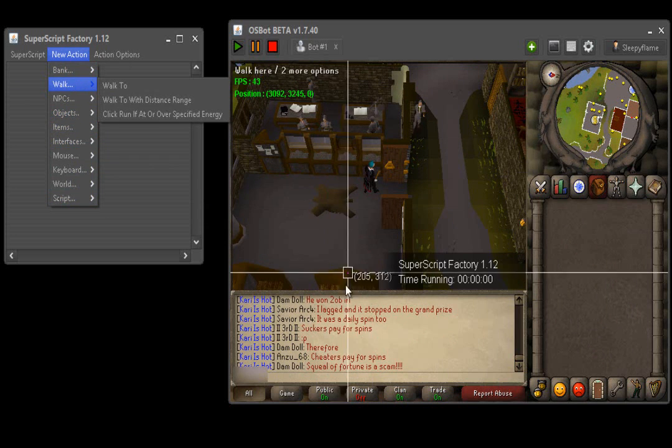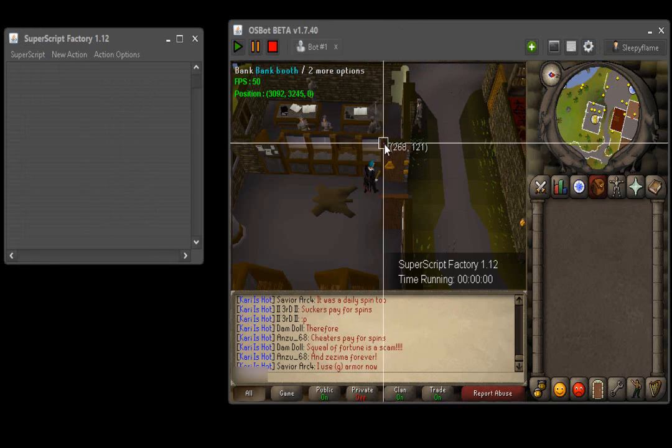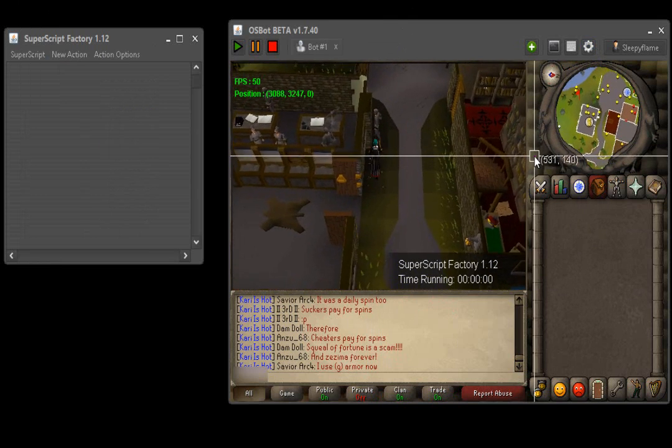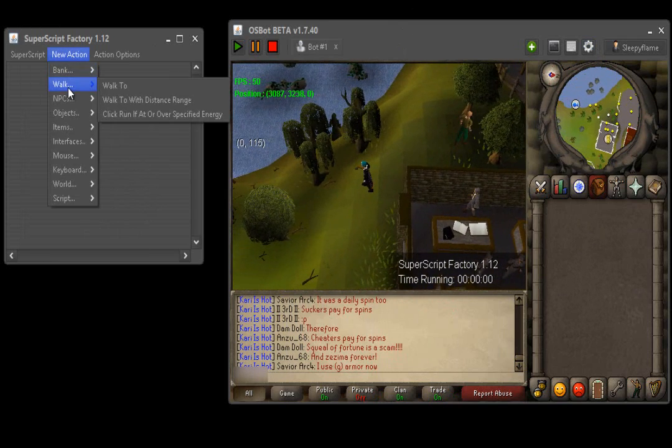So we're going to want to get the coordinates for walking, but first you're going to want to go to Settings on OSBot and tick Positions, so that way you can see your exact position. We're going to walk from the bank to the willows, so we'll click over here to get our first position which will show up here. Go to New Action, then Walk. Walk To is basically just telling it to walk to the coordinates you set — it's fairly straightforward. Distance with range is the amount of distance from the last tile you're on.